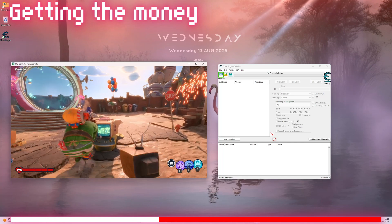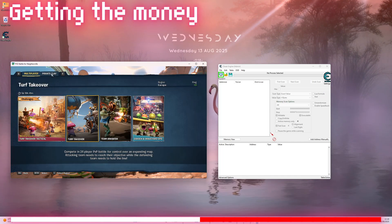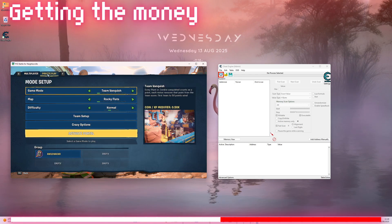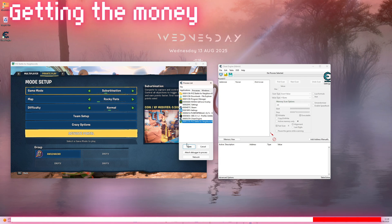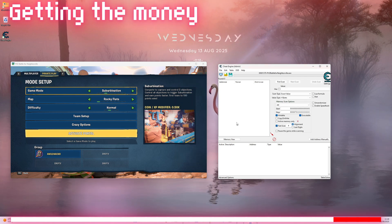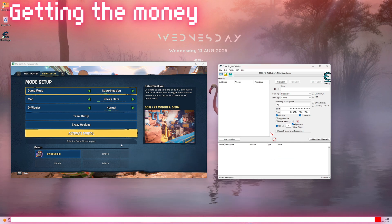Now for the tricky part. Go to the Multiplayer Portal, change Multiplayer to Private Play and change the mode to Suburbanation. Select the Mini Computer icon and select your Plants vs. Zombies process. For this part of the video, we are multiplying the coin multiplier using Cheat Engine.